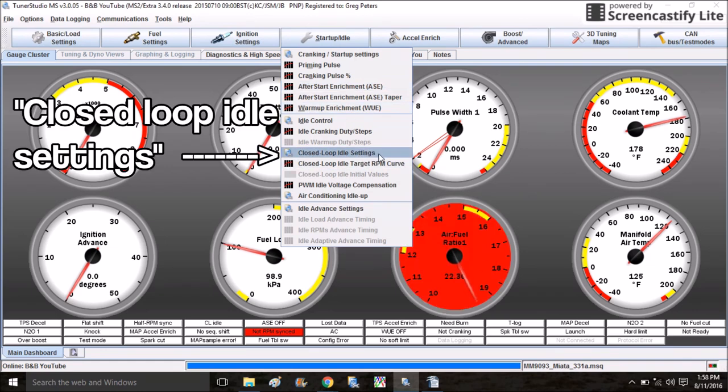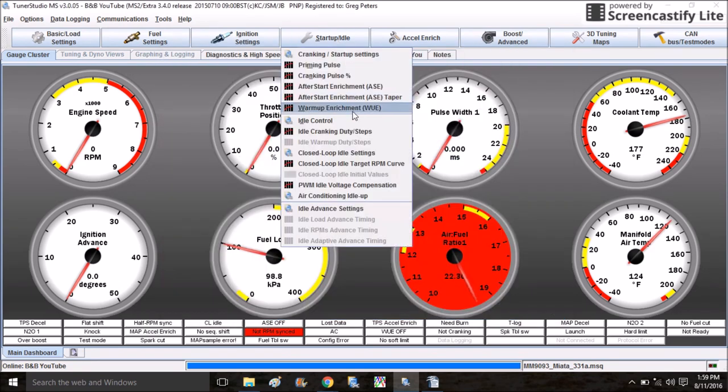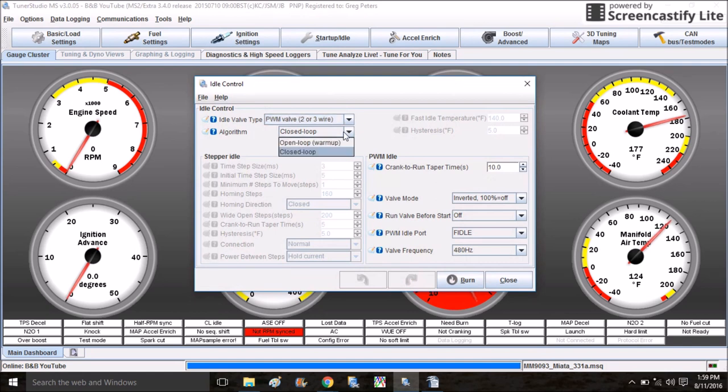There's a lot of stuff to play with here and it's really just all about trial and error when you're setting up your idle. Some of this stuff is going to be intuitive and some of it is going to make no sense at all. But an awesome feature of TunerStudio is if you hover over the little question mark, it's going to tell you what each value does, what you're adjusting. It's really just a matter of coming through here and playing with these settings until you get the car to idle like you want. If the car is idling fine on the base map, I would just leave this on Open Loop and not mess with it unless you have to.